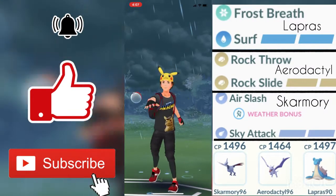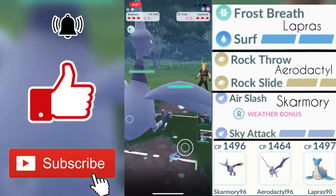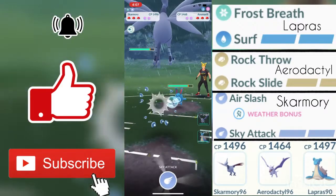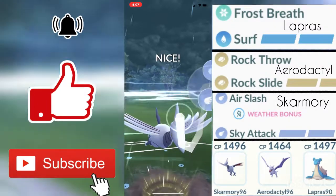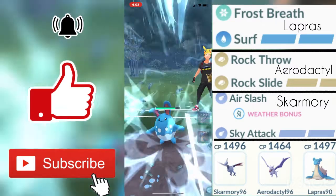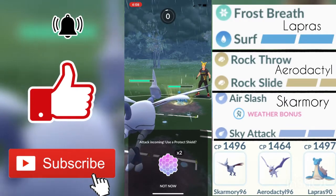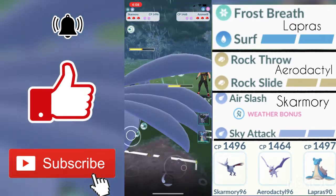All right guys, for the first round my opponent's first Pokemon is Azumarill, so this is a pretty good start for us because both of us would do neutral damage and Azumarill's Ice Beam would do neutral damage as well. I end up getting my Sky Attack here first and I think he takes the hit, which is fine because it gave me actual damage. I could use my shield right here but it would give him an opening to shield as well, so I decided to let his Ice Beam go through.